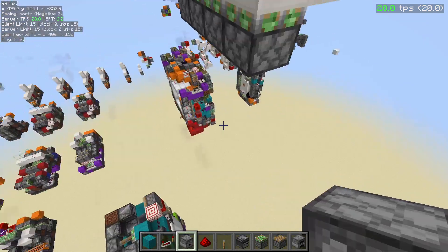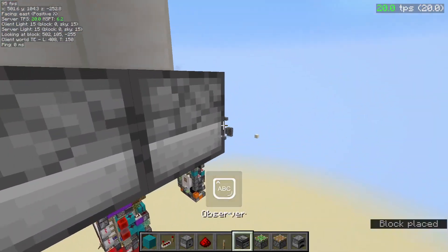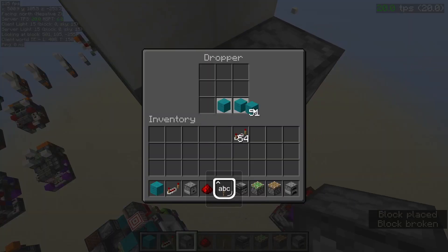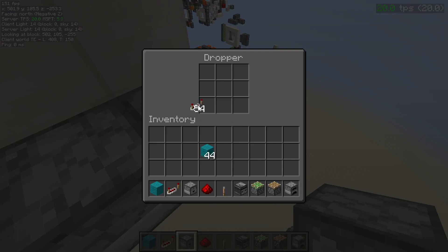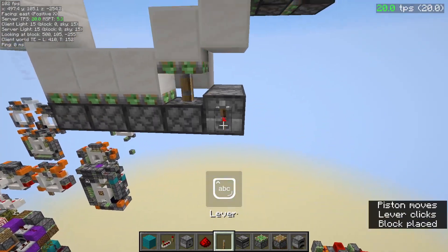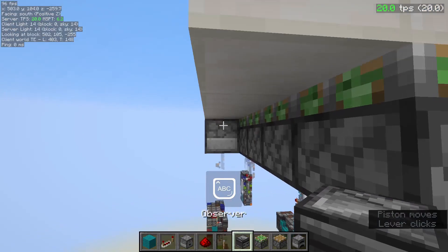Place a dropper next to this piston, then place another dropper facing back into that dropper. Fill one dropper completely — just put any item, it just needs to be a full nine slots like this. The other dropper just needs a different item, like wool. That will silence the dropper so there are no dropper clicks.